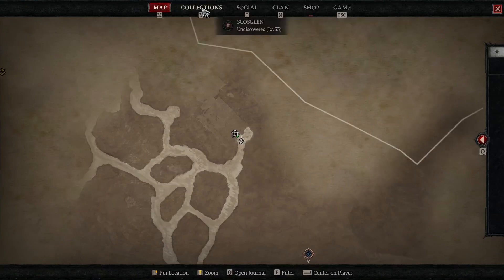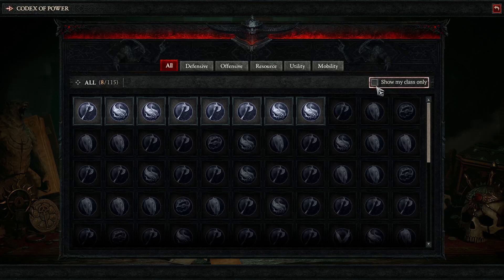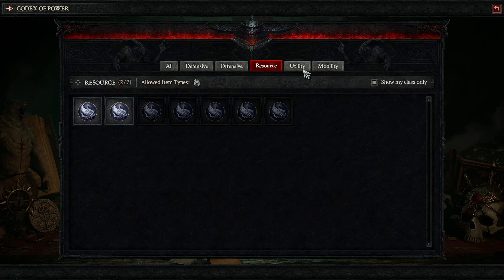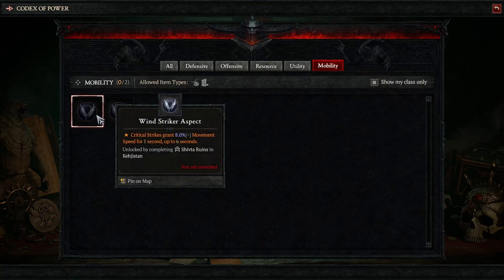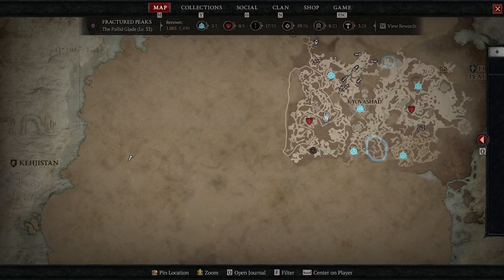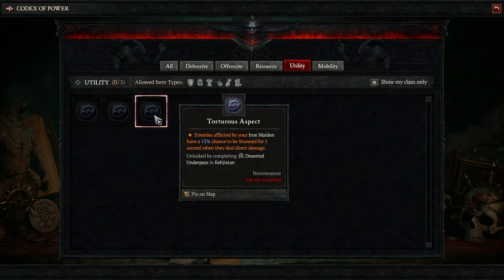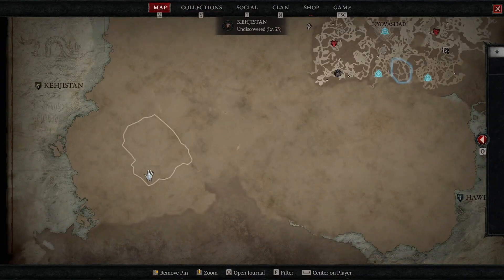You can track and hunt down the locations of different aspects very easily. Go to your collections screen, click on codex of power, then click show my class only, and select the aspect you're looking for. If you're hunting for an aspect for a different class, don't click show my class only. Click on the aspect you want, go to the map, and it will set a waypoint and guide you directly to the dungeon you need to get that aspect.